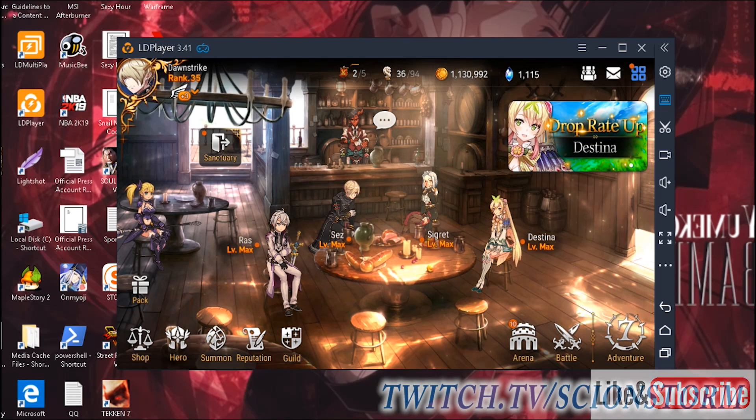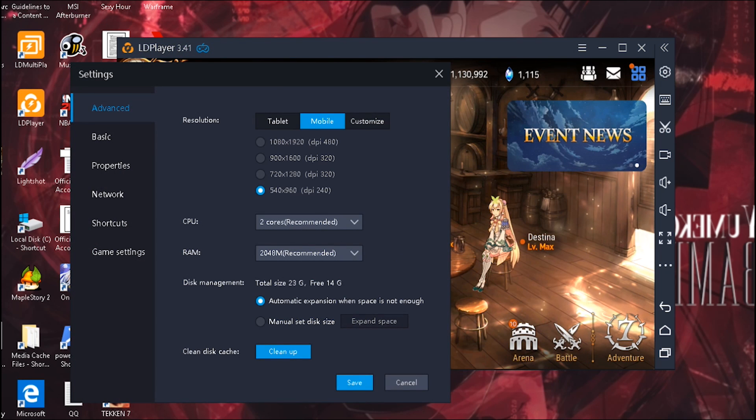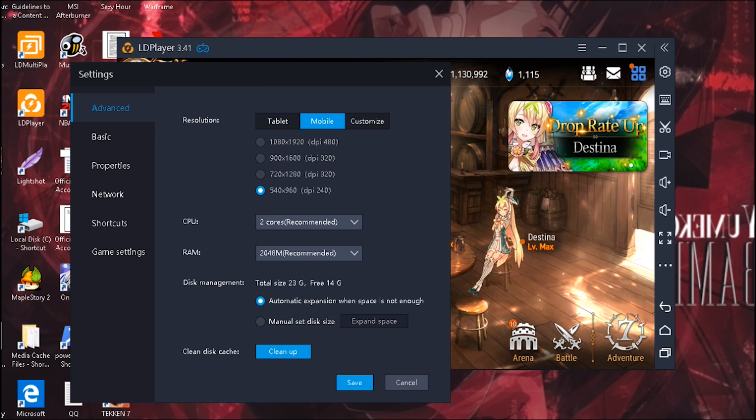Here are my settings I'm doing right now. This is how I get it to be smooth — using the mobile setting and taking the resolution all the way down to 540 by 960. You can change it whichever way you want, but I found this is the most stable and fastest for me to fight without a lot of lag. Two cores as always — whatever your computer can handle.